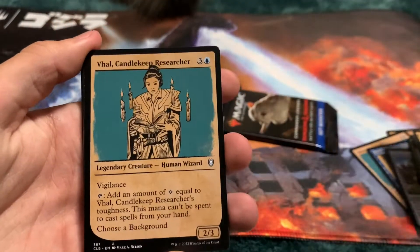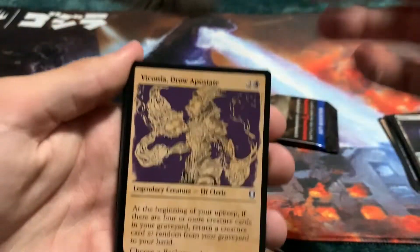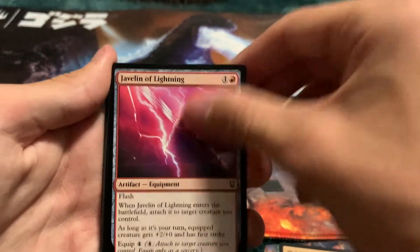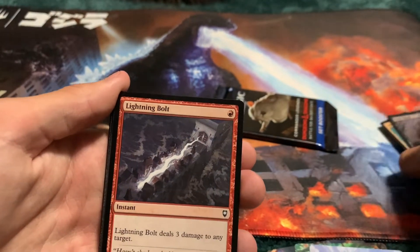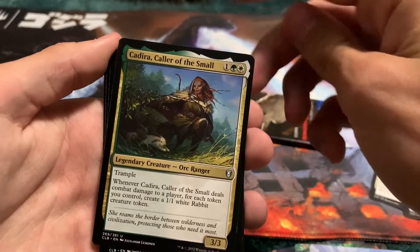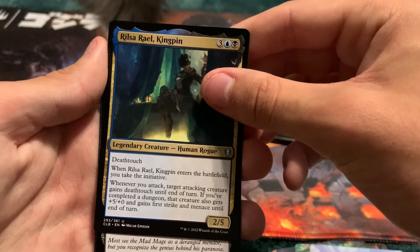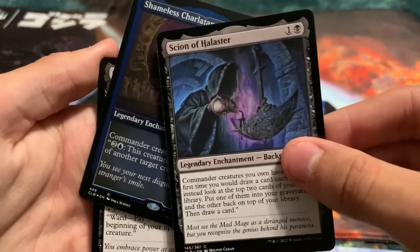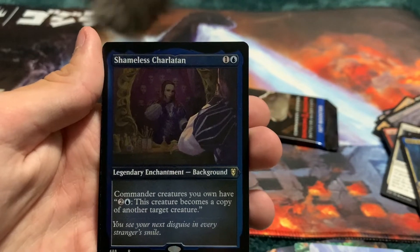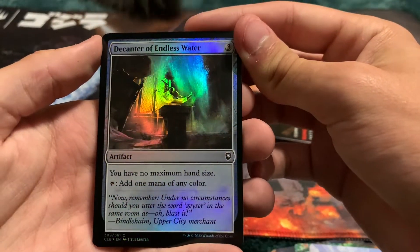We got another Ratman. Forest. Candlekeep Researcher. Drow Apostate. Gray Slad. Javelin of Lightning. Lightning Bolt. Guiding Bolt. Inspiring Leader. Collar of the Small. Overwhelming Encounter. Rilsa Rail Kingpin. Scoin of Holster. The Background as our Etched Foil — Shameless Carliton. Cultist of Absolute. And a foil Decanter of Endless Water.